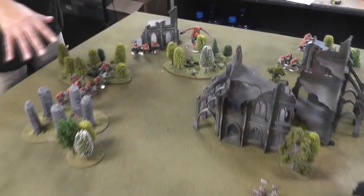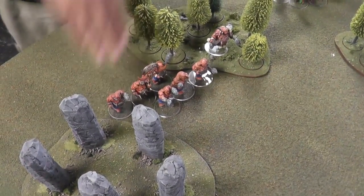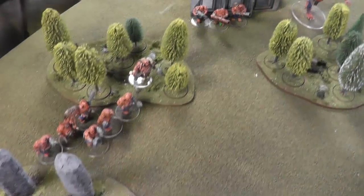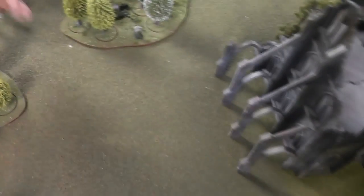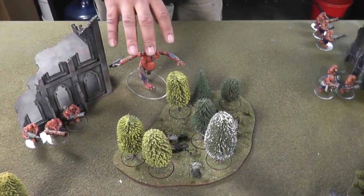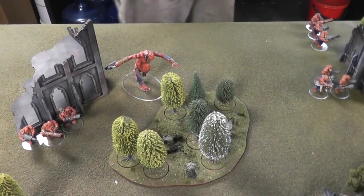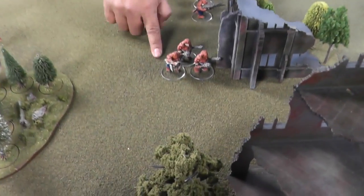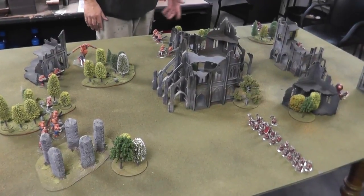I've deployed predominantly on this flank - a unit of ogres at the front, a second unit behind it, and the Butcher in the forest. Around this side I've deployed my lead belchers to cover that open field. Then my giant - I don't know what to do with a giant, he's always a target. Third unit of ogres and a unit of lead belchers down this side. It's an interesting deployment - Scott's never deployed like this before either, so I think it'll be interesting.